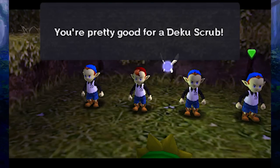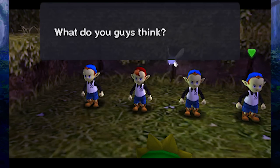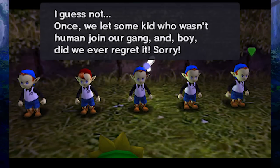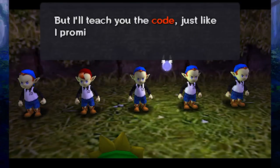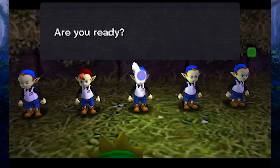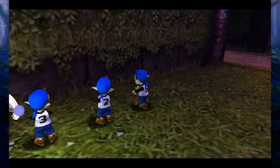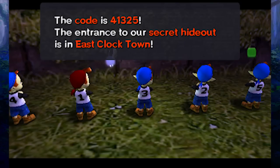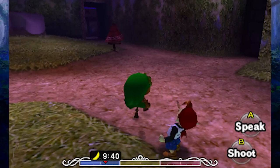Jim says: 'You're pretty good for a Deku scrub. If only you were human — then I could give you an original Bomber's notebook and make you a member. What do you guys think?' The other kids say: 'No way. No scrubs. Don't want no scrubs.' Jim says: 'Well, once we let some kid who wasn't human join our gang, and boy did we ever regret it. Sorry — but I'll teach you the code just like I promised, I can tell you only once though.' The code is 4-1-3-2-5. They have numbers on their back — and I think there are a couple different versions of this code, so you have to be careful. You might be able to guess it without playing hide and seek.